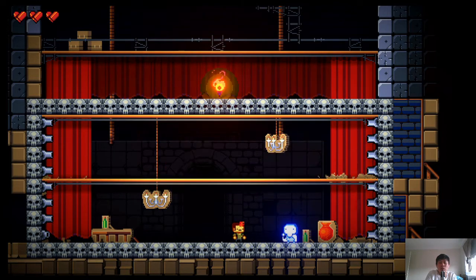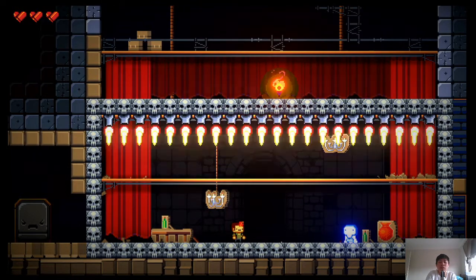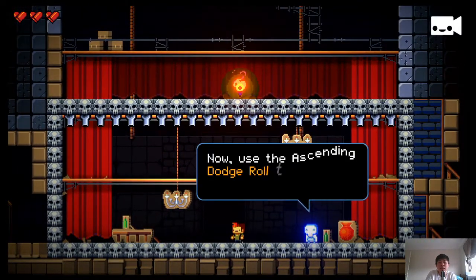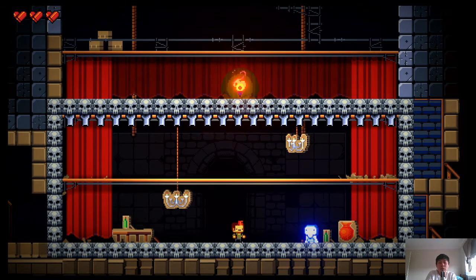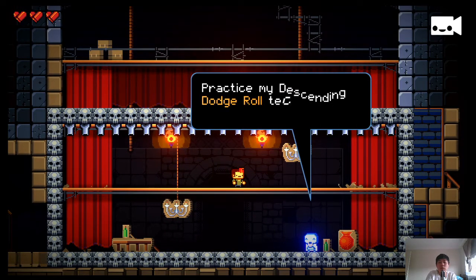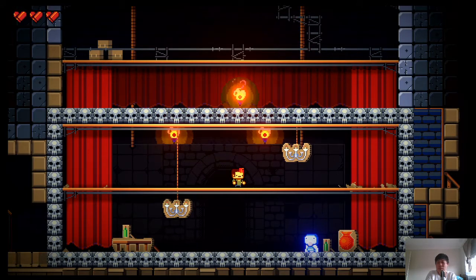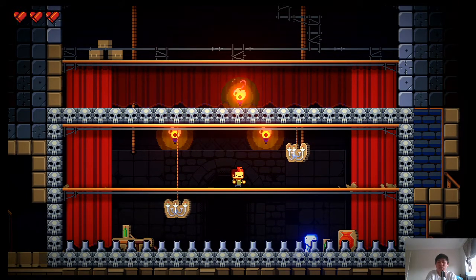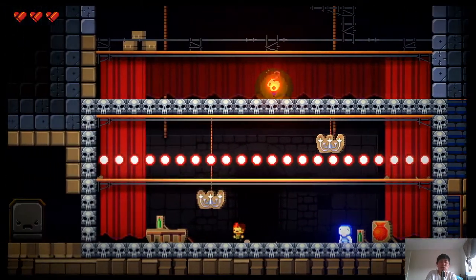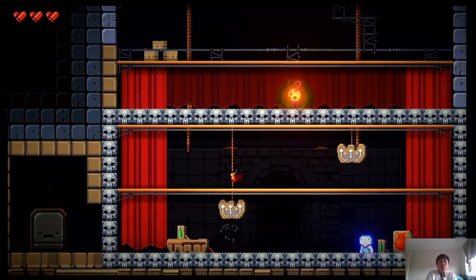Bullets come from the top, so we need to jump to avoid them — this feels super unnatural because it's just not in the original game. Now bullets come from below, so you need descending dodge rolls through them. It's a really small shift in the grand scheme of things, still very much a similar game to Enter the Gungeon. But this little difference makes it feel so strange — I'm just not used to gravity, not used to going up and down.